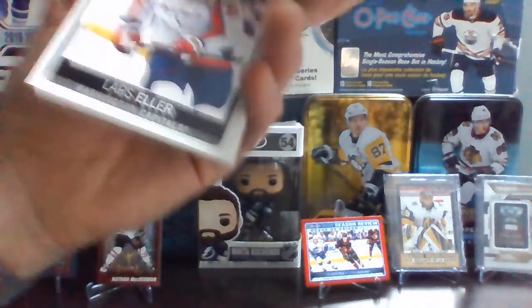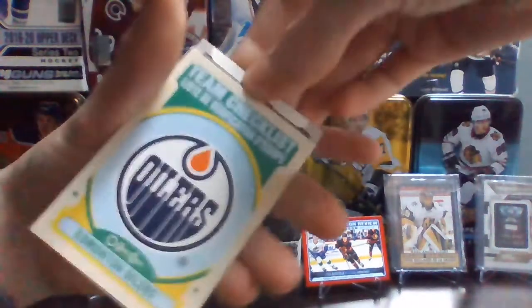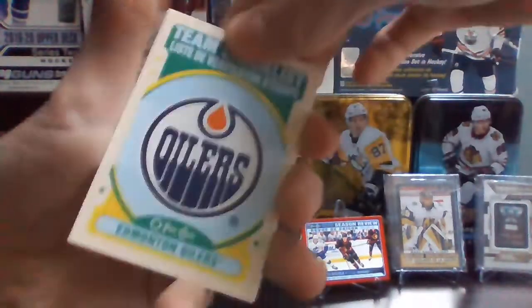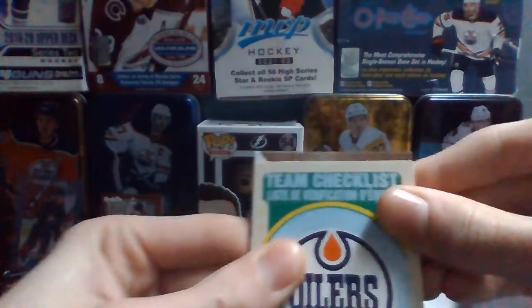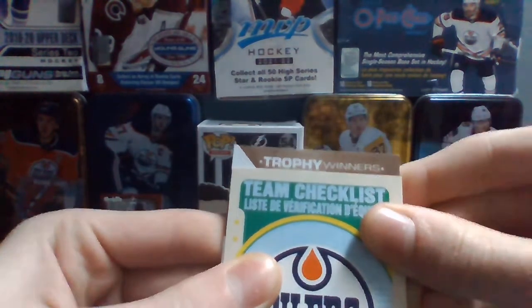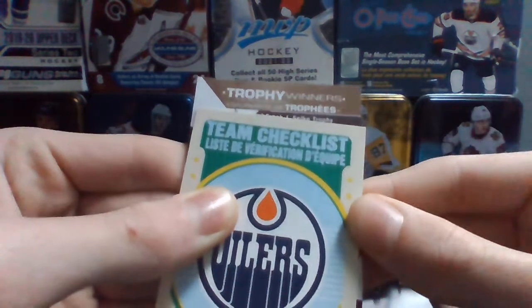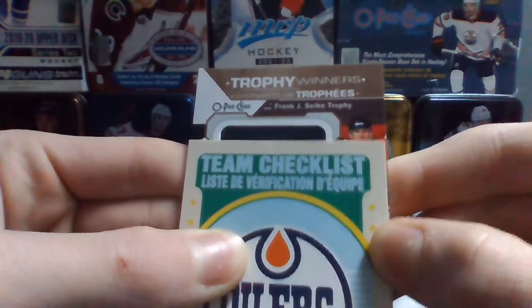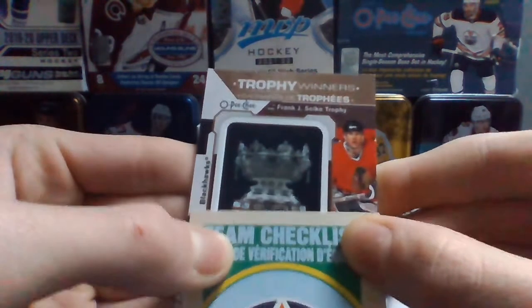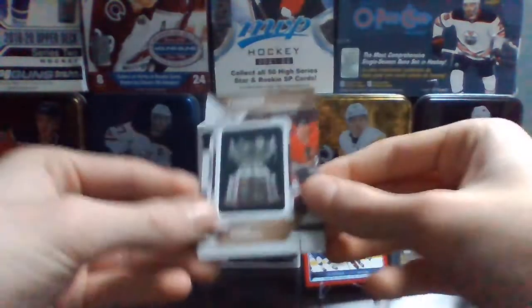Now it's time to reveal the patch. We have Lars Eller, Joe Pavelski, a Retro Team Checklist of Edmonton — the patch is there. What's behind it? Shea Theodore, Cal Peterson, and this is the patch. This is a trophy winner's pack — it will show the trophy first and then I'll try and guess who it is. It is the Frank J. Selke — would this be Bergeron or Datsyuk? I would like it to be Datsyuk, but it's probably Bergeron. Chicago — Troy Murray. So there is an OPG trophy winner's Troy Murray patch. He won it in 1985-86. No wonder I don't know that name.